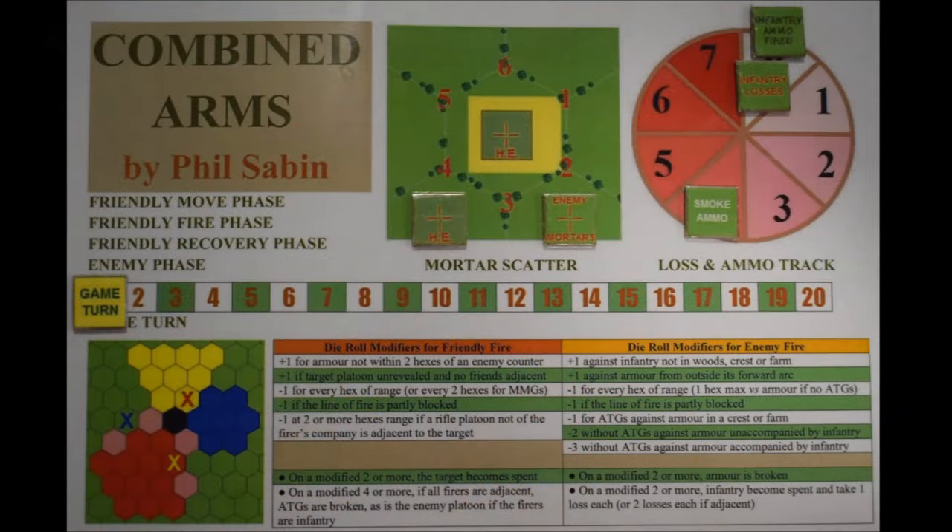The simple play sheet summarizes key game rules and allows tracking of turns, losses, and ammo expenditure. To avoid play becoming too luck dependent, I use the circular track to record every hit I suffer and every fire attack by one of my rifle platoons, with the platoon involved being broken or withdrawn due to ammo depletion whenever the marker cycles back to zero.